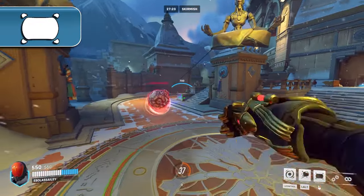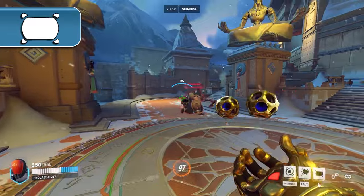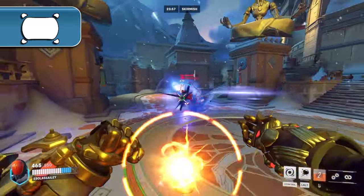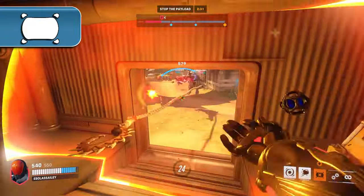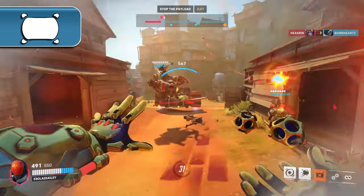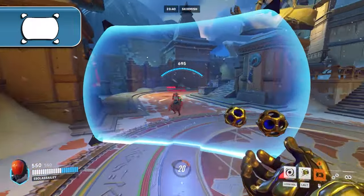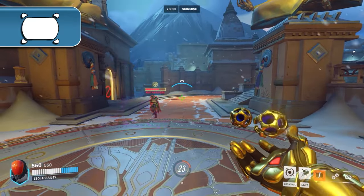There are three main reasons you should be looking to break line of sight with Sigma's shield. The first and most important of these three is to block cooldowns. Whether this is a Roadhog hook or a Wrecking Ball pile drive, Sigma's shield's primary use should be to prevent high-value enemy cooldowns. When you think about Overwatch as a game of resources, using a two-second shield cooldown to block something like a 14-second Ana sleep dart provides you and your team a ton of value.